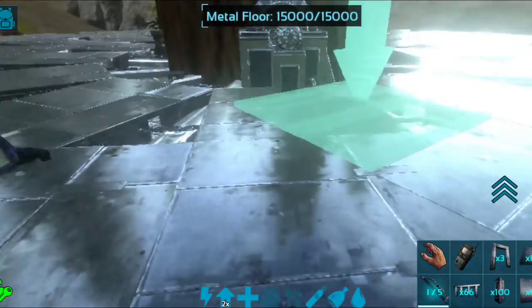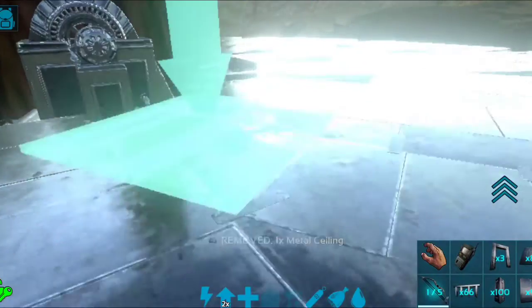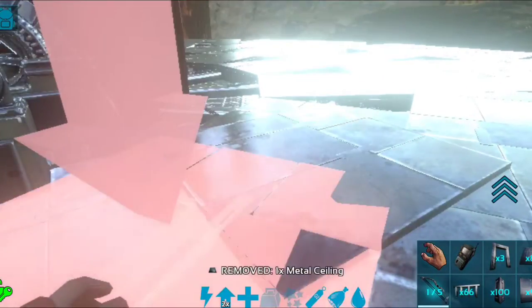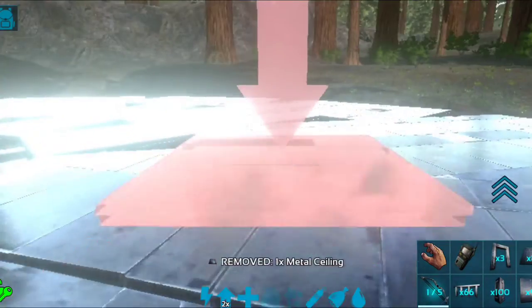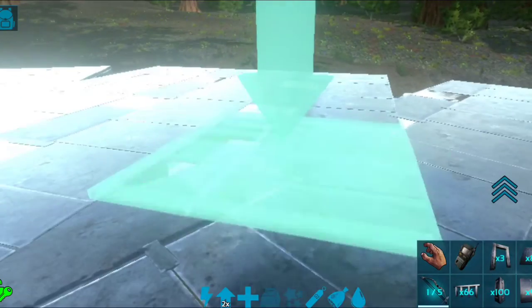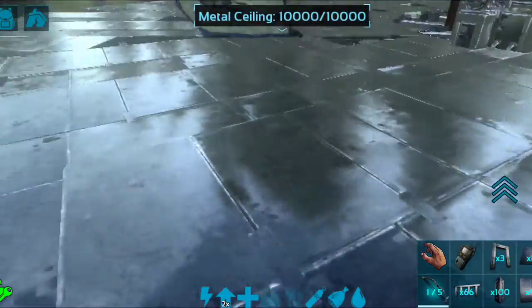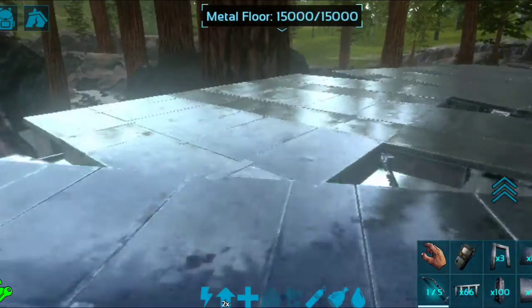That's going to protect all your wiring. For any gaps where you can't place foundations, simply throw down ceilings on top to cover those holes. Wherever there's a hole, just put a ceiling down — that'll cover everything up.